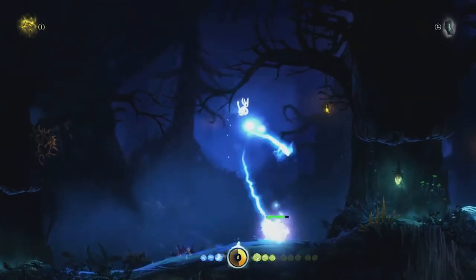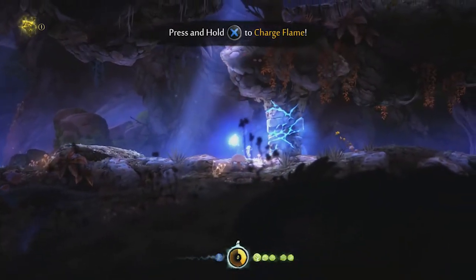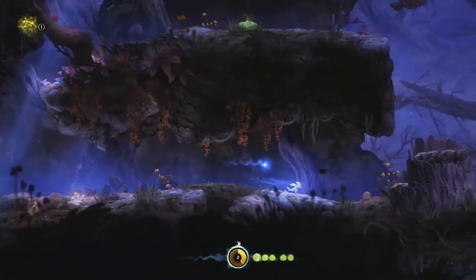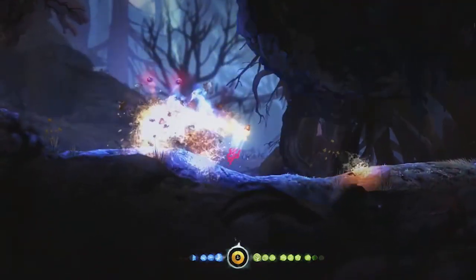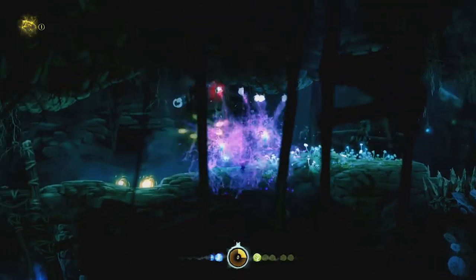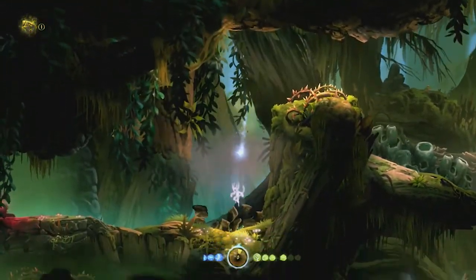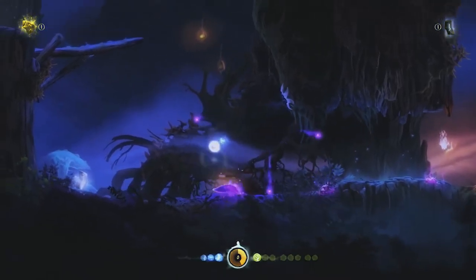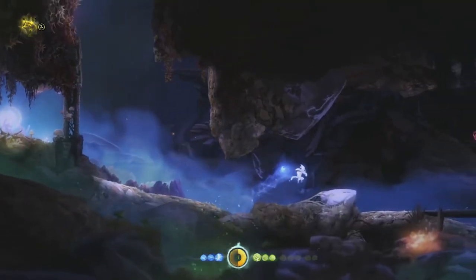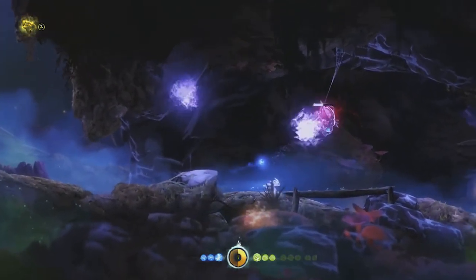Just like your traversal options, combat opens up the further you progress and the more abilities you acquire. In tandem with the Spirit Flame ability, Ori can also use a charge flame to either break through barriers in the overworld or perform an area-of-effect blast dealing damage to enemies all around you. Stomp allows Ori to break through weak footing throughout the world but will also do damage and stun certain enemies. The bash ability can also be used in combat — during combat, this can be the most effective way of dealing damage, especially to enemies at range.